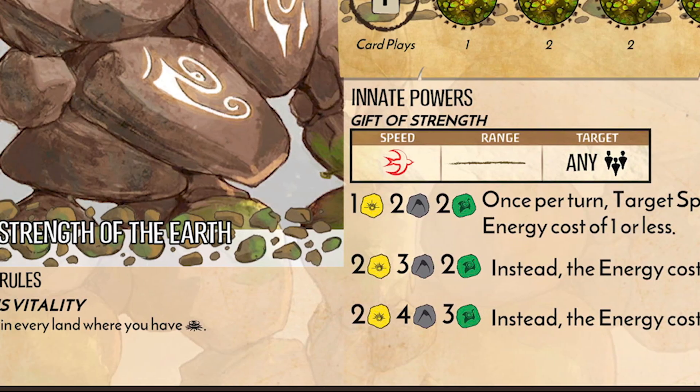To the left of the spirit board, right below your spirit's portrait, are your spirit's special rules. These are unique to every spirit. They can be benefits, drawbacks, or both. Always keep these rules in mind when playing your spirits to get the most out of them.